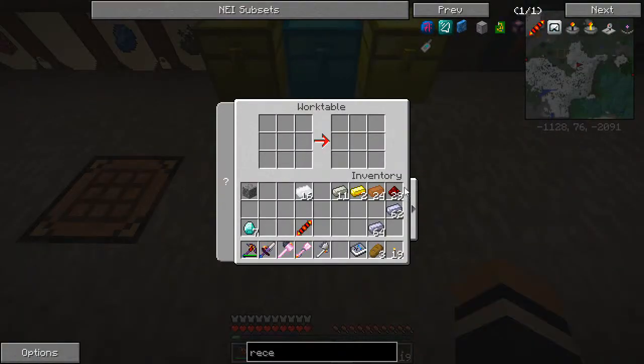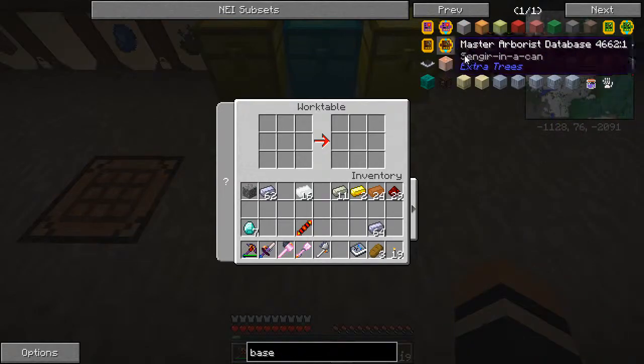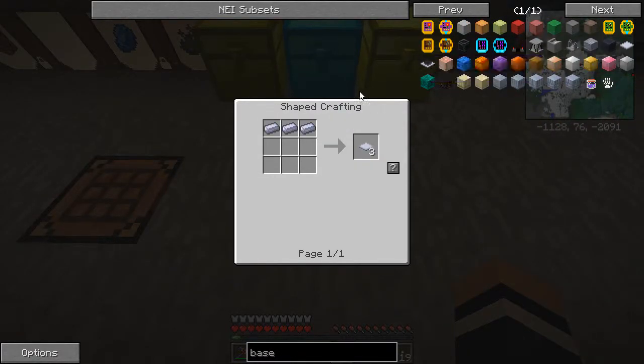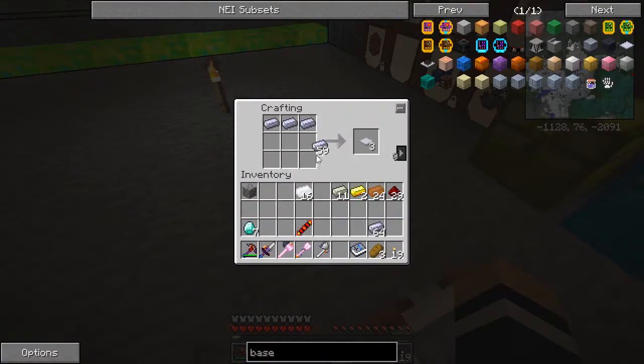Now we're going to need to make some panels. If we put three across like that... maybe it has to be on the bottom. They are called base panels. Base panels are made with three HSLA - not on the work table, they need to just be over there as normal. Okay, so there's some base panels. That will get us the diamond shaft unit, but if we do this we can get the diamond shaft core, which we need as well.